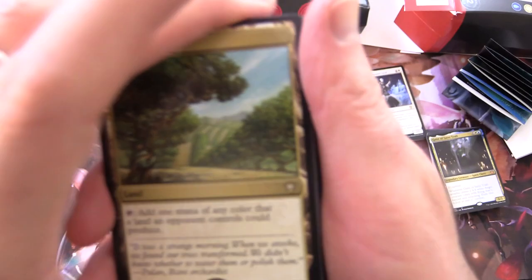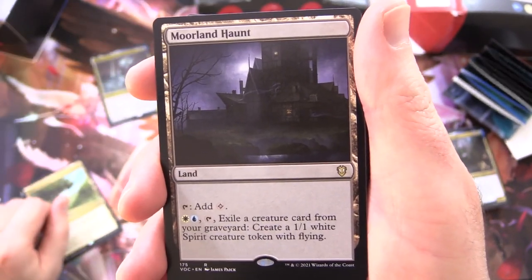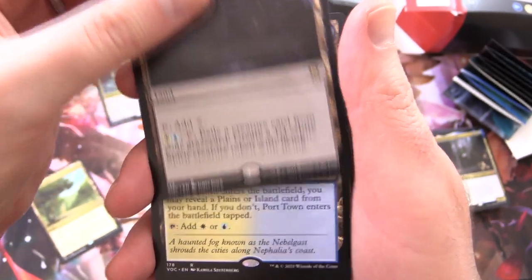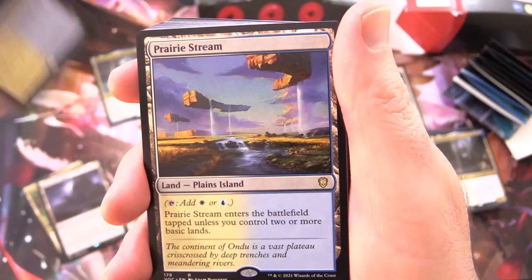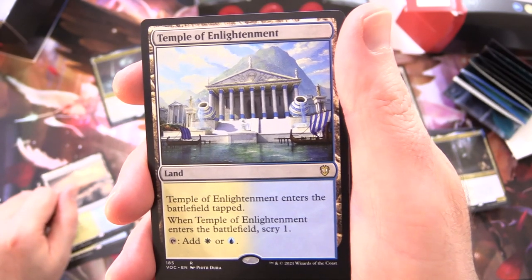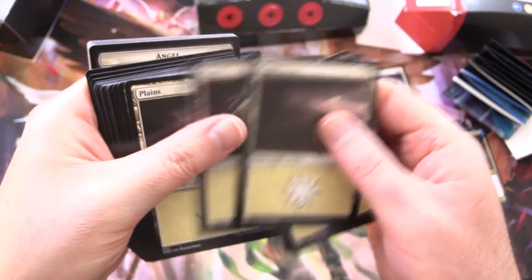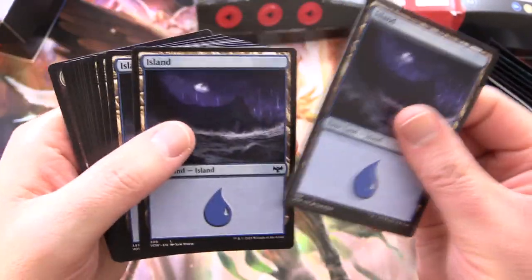Now let's take a look at the lands. We have a bunch of basic and non-basic lands. Starting off with Exotic Orchard - tap to add one mana of any colour that a land an opponent controls could produce. Moorland Haunt - tap for white and blue; tap, exile a creature card from your graveyard, create a 1/1 white spirit creature token with flying. Port Town - as it enters the battlefield, you may reveal a Plains or Island card from your hand, and if you don't it enters tapped; tap for white or blue. Prairie Stream - white or blue, enters tapped if you don't control two or more basic lands. Skycloud Expanse - pay 1, tap, add white and blue. Temple of Enlightenment - enters tapped, when it enters the battlefield Scry 1, tap for white or blue. And then the Plains - 12 of those counting the one we saw earlier, and 11 Islands. About even.